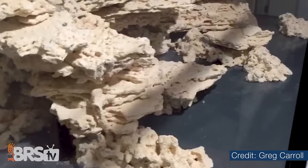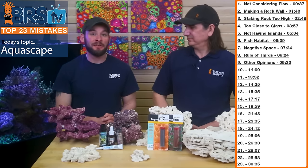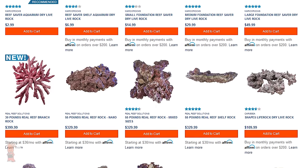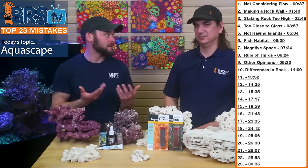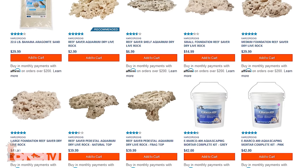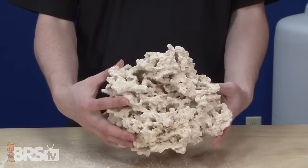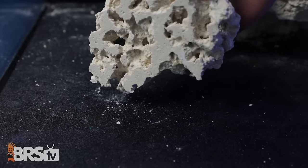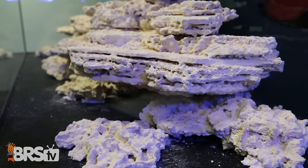Number ten is not understanding the right tool for the right job — specifically, not understanding the differences in rock types. You have limestone-mined rock, man-made rock, cured live rock from the ocean, and more. Marco rock is what we use most because it's inexpensive, pest-free, comes in different shapes and sizes, and is full of nooks and crannies. They also have machined flat-bottomed pieces that make great foundation pieces you can stack on top of, like in the 750 build.